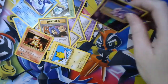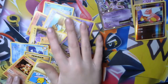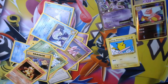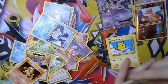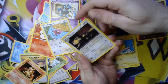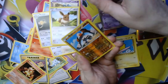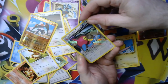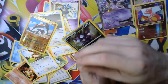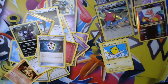Moving on to Ancient Origins. We have a Golett, Larvesta, Porygon, Persian — Persian hiding behind a bench, very sneaky. Got an Eevee, a reverse holo Regirock, a holographic Primal Groudon — that's how you do it! Also Sylveon and an Energy Recycler.